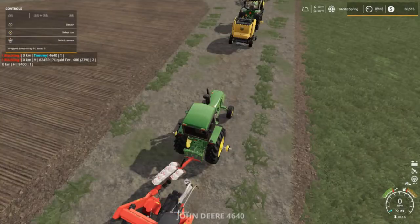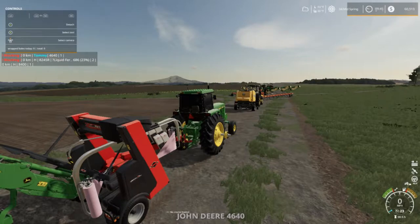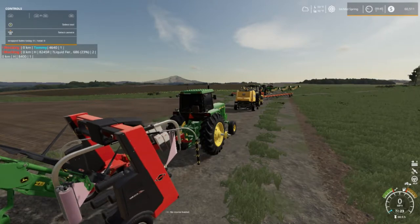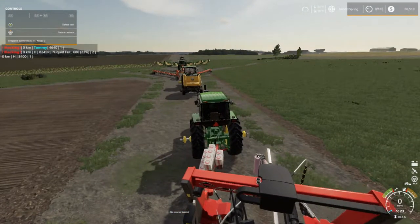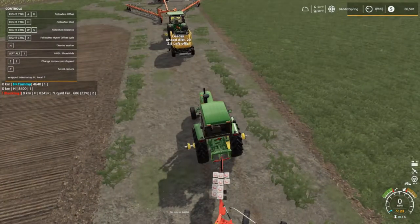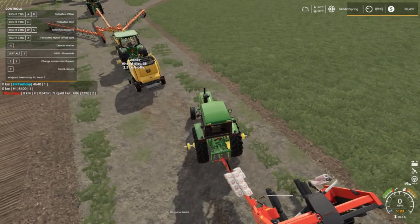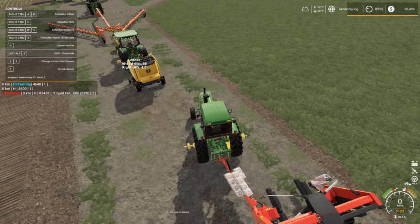There's our bale wrapper - this guy's got to be offset. Come on, 4640. Oh I love that sound. We're going to fold this baby - Control F. We're 30 back but we're going to do about 2.5 offset - I think it's to the left. Nope, wrong way. Now stop right there - so it's not left, it's going to be right, 2.5.